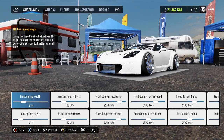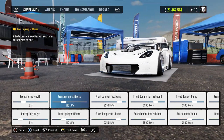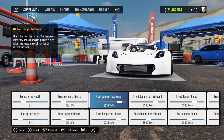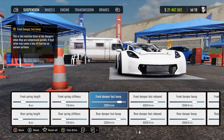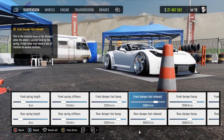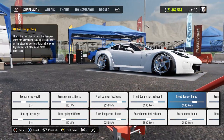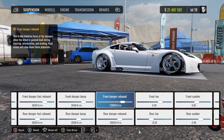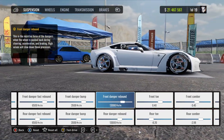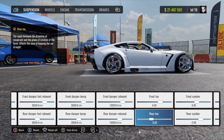For your suspension: your front spring length is going to be 8, your rear spring length is going to be 6. Your front and rear spring stiffness are going to be 110. Your front and rear damper fast bump are going to be at 2,250. Your front and rear damper fast rebound are going to be at 6,500. Your front and rear damper bump are going to be at 3,500. Your front and rear rebound are going to be at 1,300. Front toe: 0.40. Rear toe: negative 0.20.